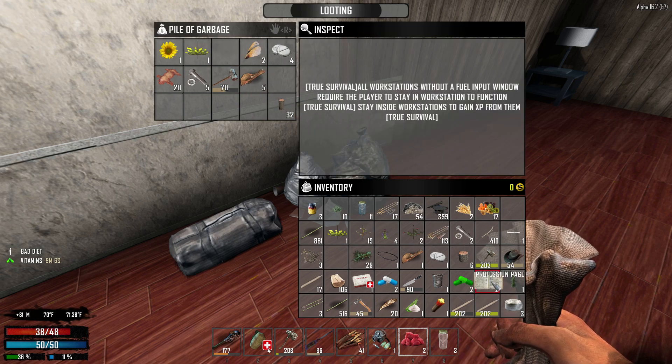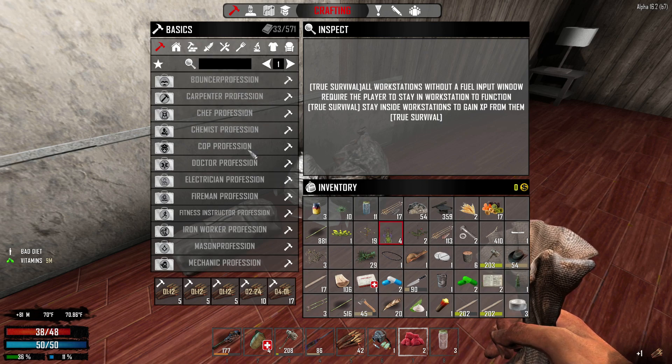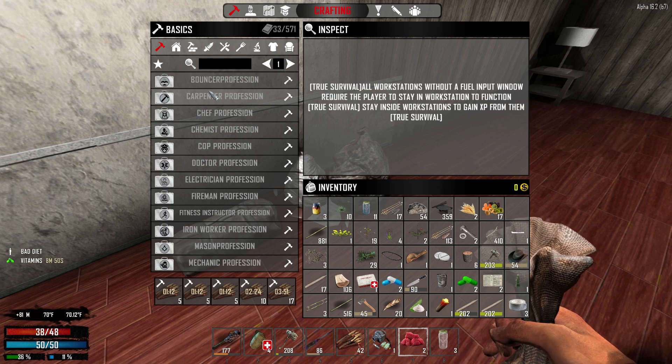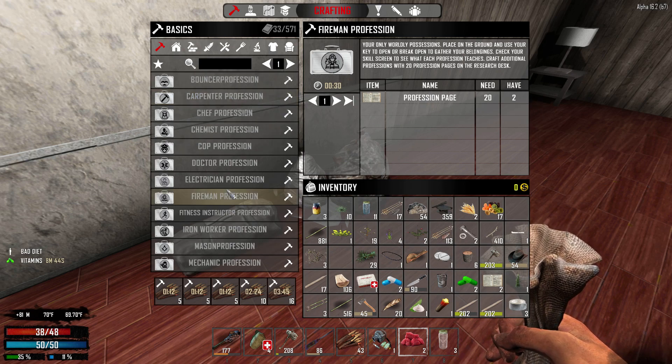Professional pages - so we'll keep those there. Maybe we'll take these and take a look at the recipes. You can use professional pages which you collect - I think mostly from airdrops now, but don't quote me on that. You probably want to look it up. I'll try to figure it out before I do a more professional gameplay. You need 20 of these to pick up a secondary profession.